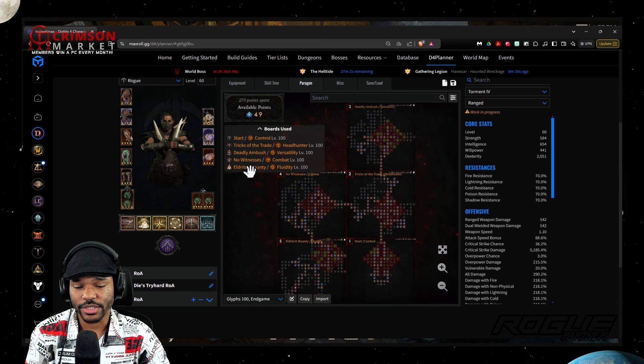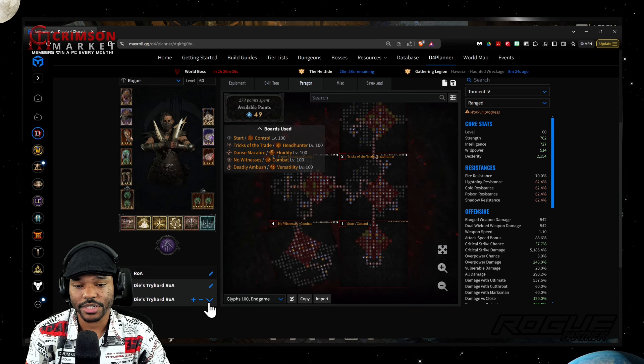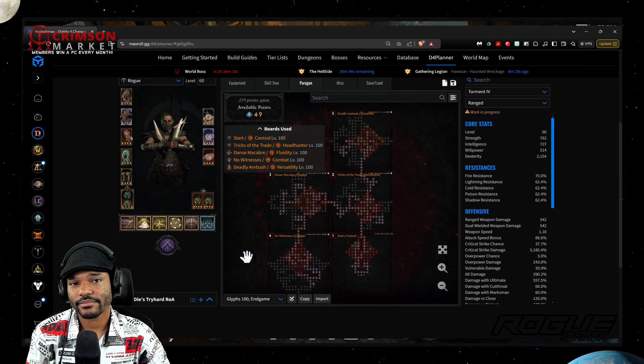The rest of the planner — ancestral version, starter version, etc. — will be in the written guide whenever I get around to it. But this covers what you want to look at in terms of the planner and paragon boards. Hopefully that explains everything! This is video four out of three — I wasn't expecting to make another build guide so soon, but Rain of Arrows has been a lot of fun to cook up and play. It's definitely my favorite build of the season on rogue: super fast, effective, kills bosses, and ridiculously good — one of rogue's best builds for Season 6. Hopefully the video was helpful getting you started. I'm off to finish the written guide — till next time!